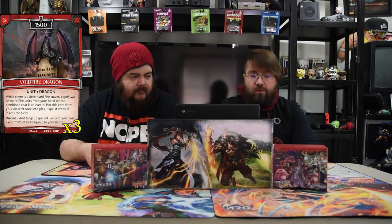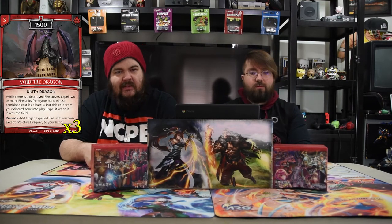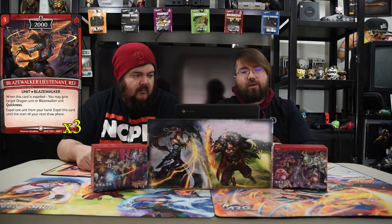Void Fire Dragon is a three-drop 1,500. When a fire tower is destroyed, expel two or more fire units from your hand whose combined total cost is at least six to put this card from the discard zone into play; expel it when it leaves the field. Then return a target expelled fire unit — except the Void Fire Dragon — to your hand. This dude's really good in this deck because he comes back for practically free; you just expel dudes, get those abilities, and then he expels himself. But Rena gets it back because it's a fire unit, so it's kind of broken.